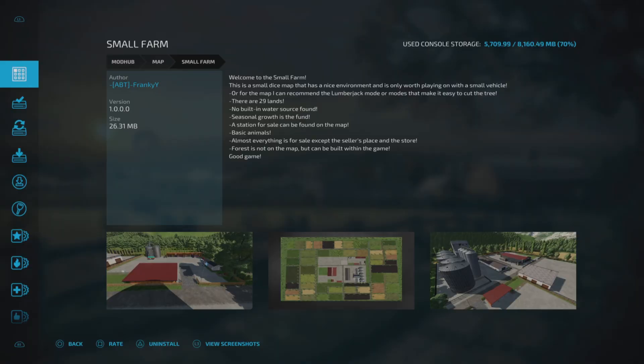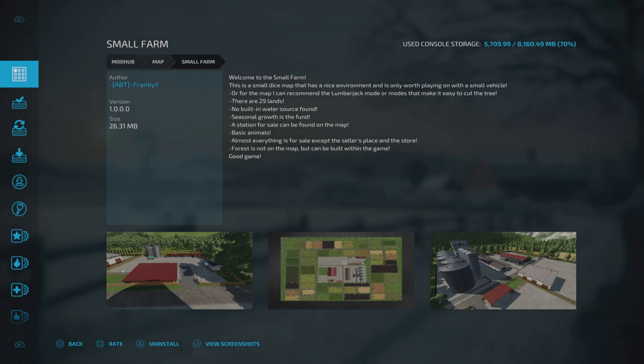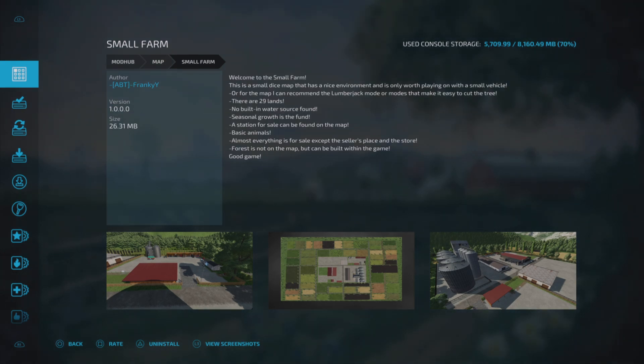This is Small Farm by ABT Frankie Y. It's only a 26.31 megabyte download. The description says: welcome to Small Farm, this is a small dice map that has a nice environment and is only worth playing on with a small vehicle or for the map. It can recommend the lumberjack mode or modes that make it easy to cut trees. It has 29 lands, no built-in water source, seasonal growth, a foundation for sale on the map, basic animals, almost everything is for sale except the seller's place and the store. Forest is not on the map but can be built within the game.